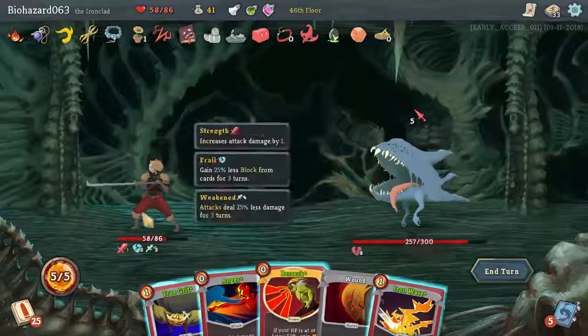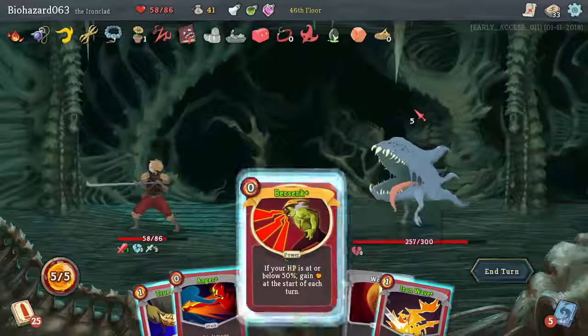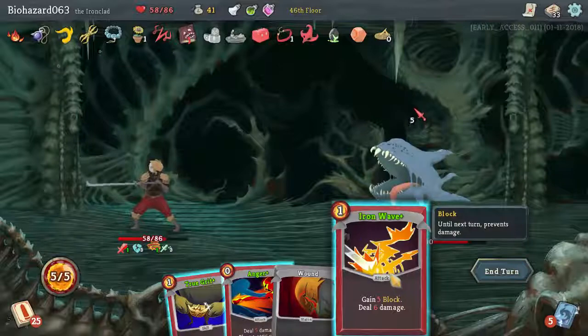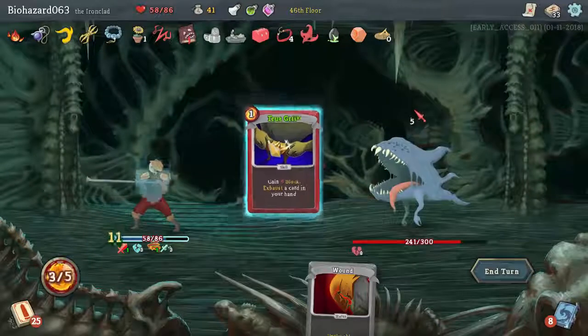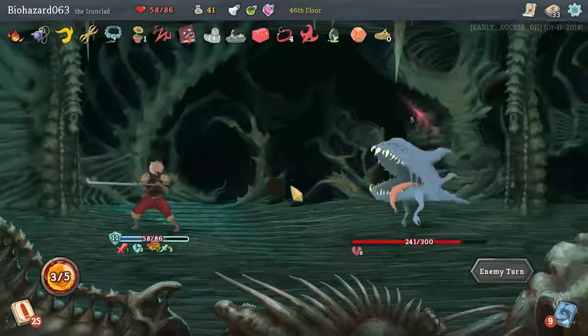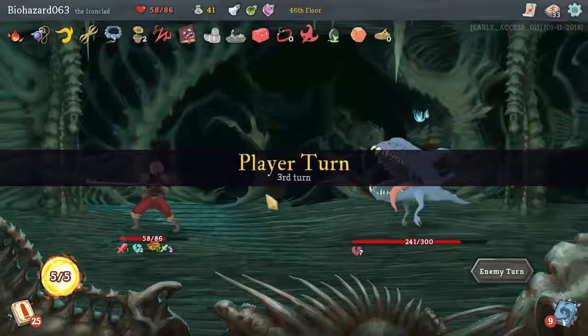The Maw. Our HP isn't below, but it's free anyway. Five blocks is enough. Anger. I guess we can exhaust our Wound. Yep, there it goes.